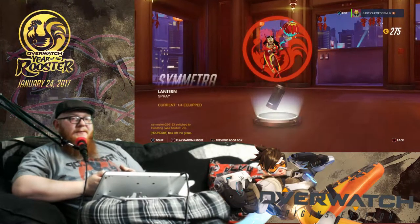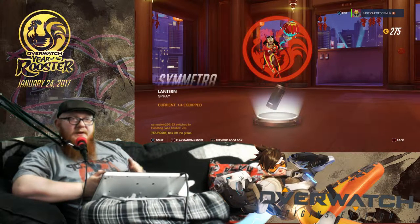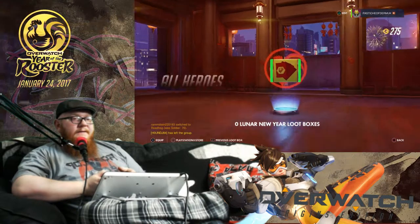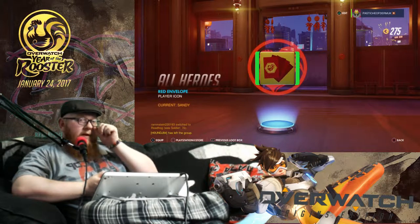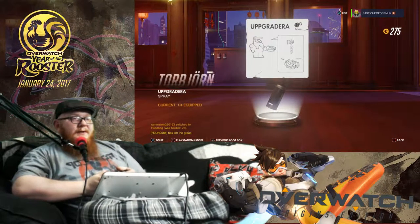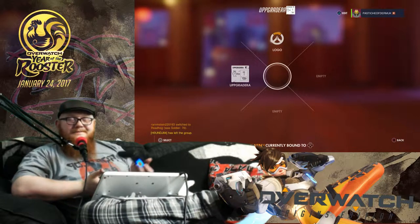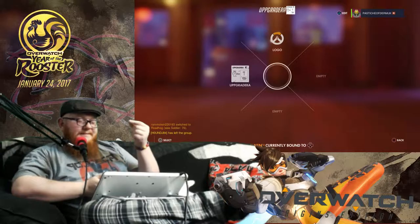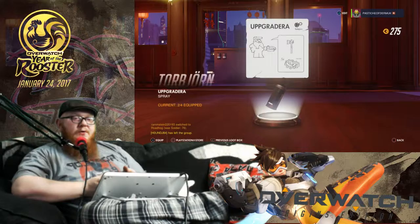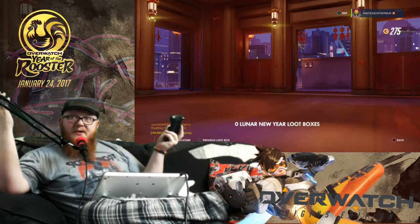What else we got? A Symmetra lantern spray - that is a themed spray for Year of the Rooster. I like that one, it's going in there. And what is this? It's a red envelope icon - Year of the Rooster again. And a Torbjorn upgrader spray paint - obviously a rip on IKEA, of course. I only got 275 credits, so nowhere near enough to actually buy anything. But that was all the credits I got in my first playthrough of the Year of the Rooster content.